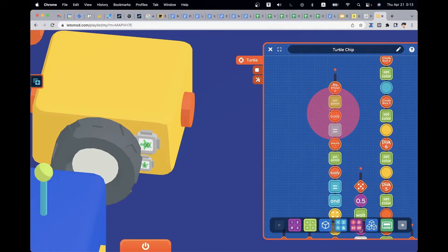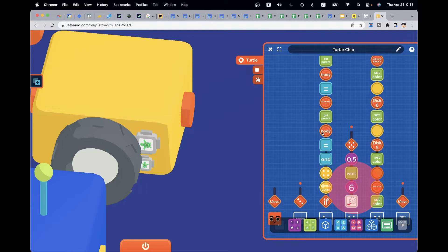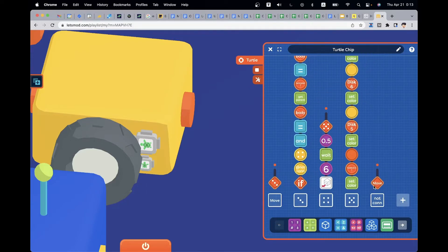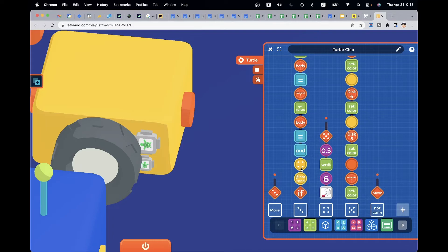It checks if the head and the wheel are connected. If yes, it will move forward. If they're not, it will repeat the check again forever until the parts are connected. It's important to always be checking instead of checking only once, because the mod will be running forever.